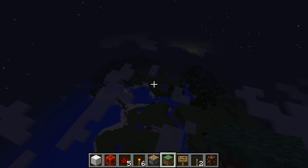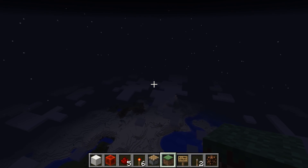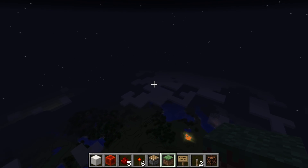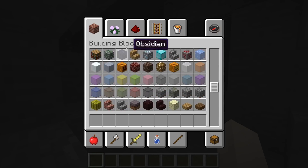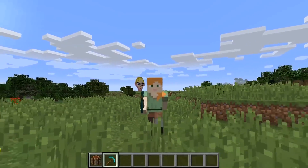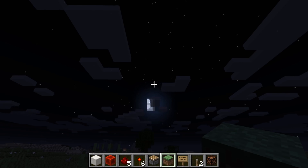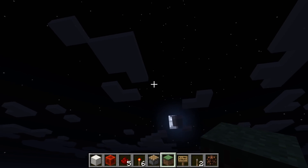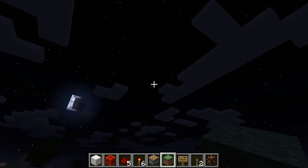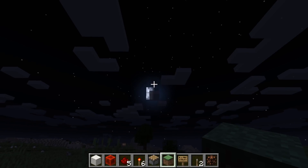Of course, if we lived inside a simulation, how would we ever know? The key is probably to look for shortcuts the programmers took. Minecraft worlds are enormous, and you can interact with every piece of it, so in order to make it runnable for a typical computer, all the people had to look like Blocko, and the world had to be chunky and square. Even though our hypothetical computer might be extremely powerful, it can't be infinitely so. Maybe we can find evidence of resource saving, like anomalies in cosmic rays that suggest space isn't continuous.